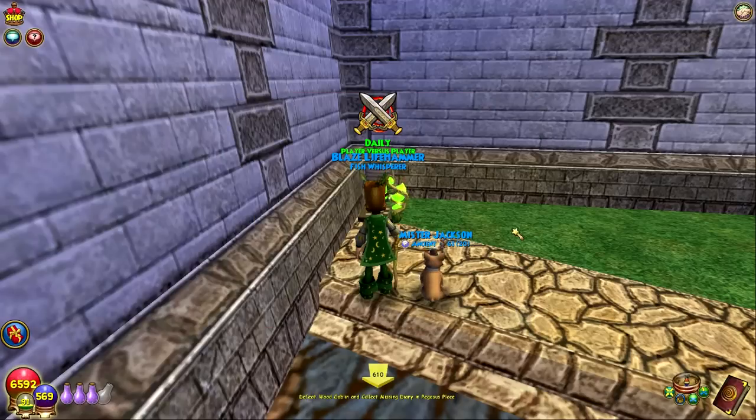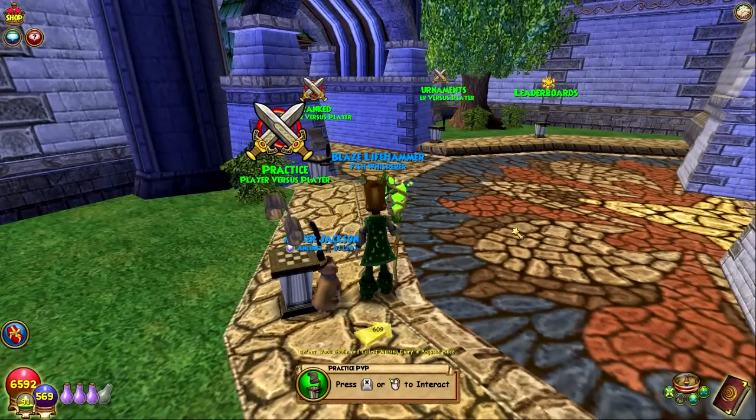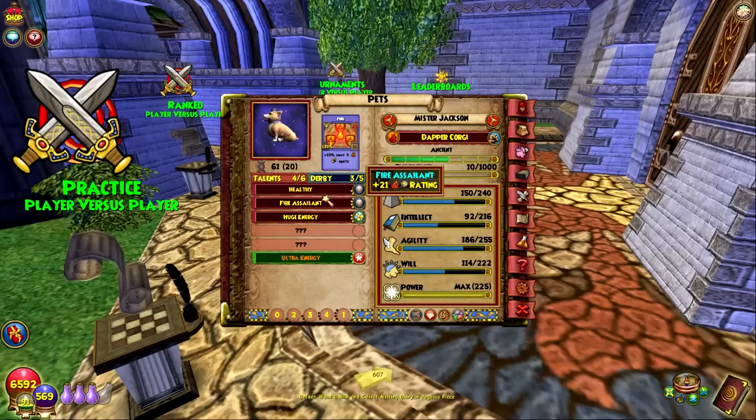That's where people are getting this talent, and they're hatching it out. A lot of people are putting it on their corgi pets because that's the best pet to give this talent to. Here's the talent — it is called Huge Energy.